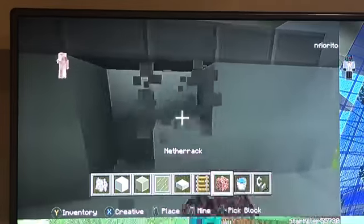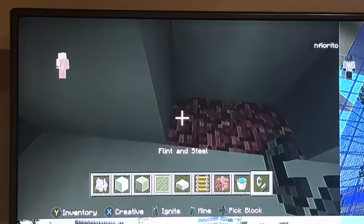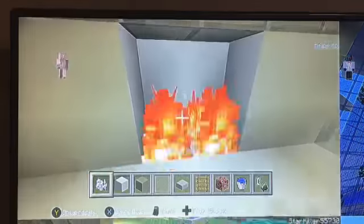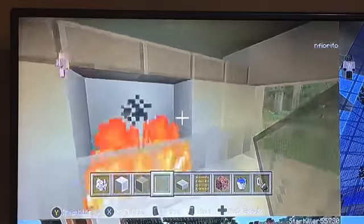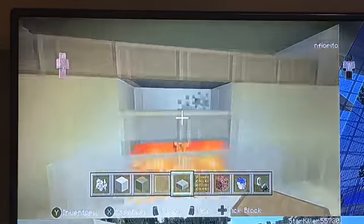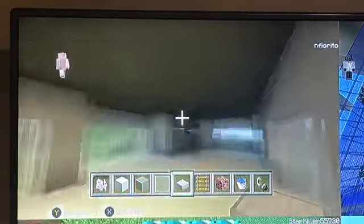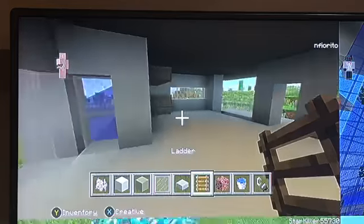Come inside, break these two bottom ones, put in nether rack, then flint and steel to light your fireplace. Put some gray stained glass panes in front and some stone around it — you get a cool little smoking effect that goes up and heats your house. Pretty nice. I don't have any lighting right now but maybe you guys can add some.